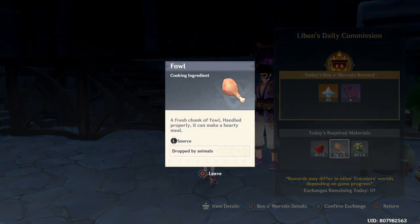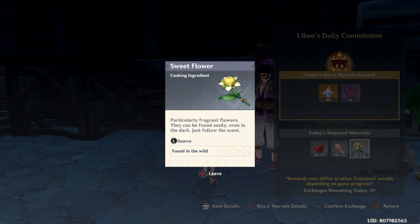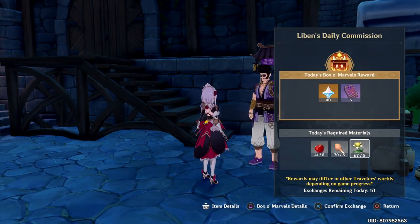Then with the sweet flower, these are found just outside the town. There's going to be a couple locations that I will show you. And then with the apple, these are also found just outside the town too, so I'm going to show you a couple spots to pick up those.